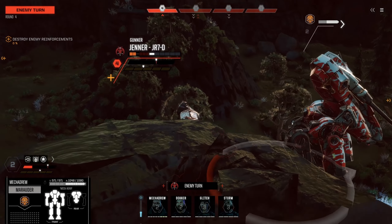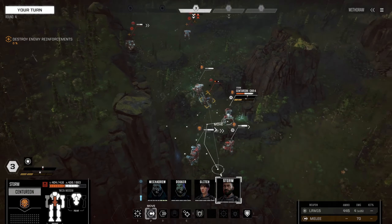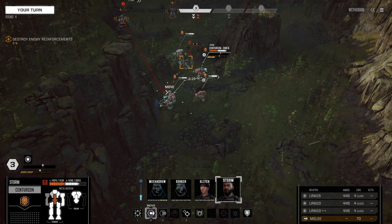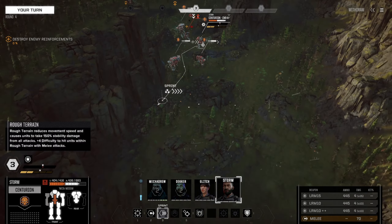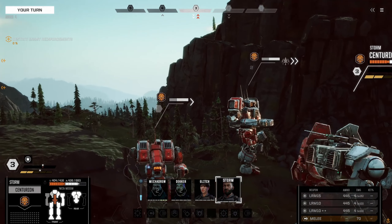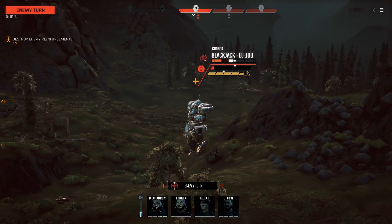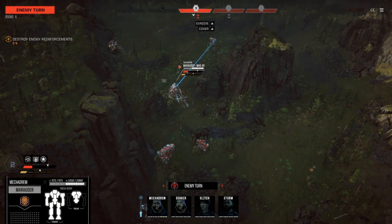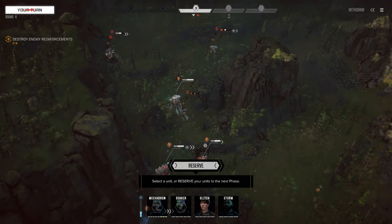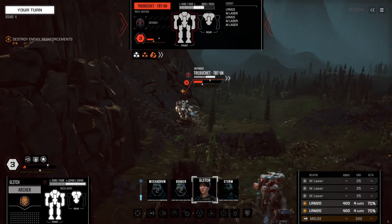Oh it's the Jenner — the Jenner can kick me, I don't mind that. Damage minimal — is that all you got? With Storm we're just going to sprint for cover. We don't want him to be shot; hopefully that's far enough away they can't get his chest. You've lost some weapons, so I don't know what you think you're going to do. Our torso hit — that's not bad. Let's see if we can kill the Trebuchet as quick as possible; the Blackjack has already fired.